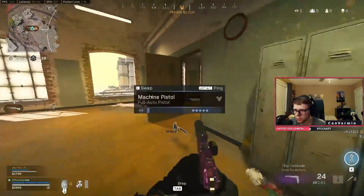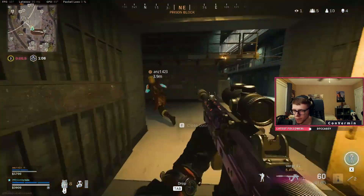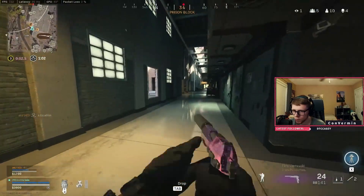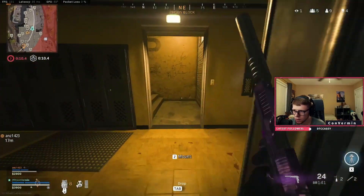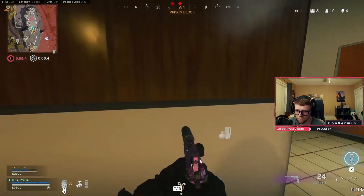Where's over here? I don't know where over here is. Like on you? He's probably somewhere — he ran through this hallway. I hear somebody, sneaky snake. I can't hear people very well. Enemy UAB active.